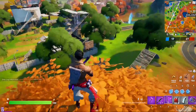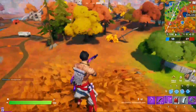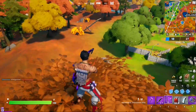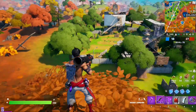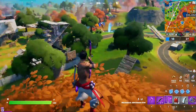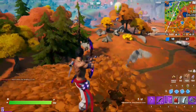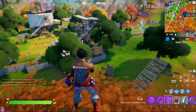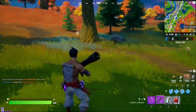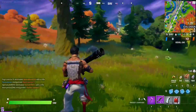The next epic quest for week four is to eliminate opponents with weapons of rare rarity or higher — so the weapon has to be rare, epic, legendary, or mythic. I have my epic rocket launcher and my epic shockwave bow. Just go into Team Rumble mode and try to eliminate some players.